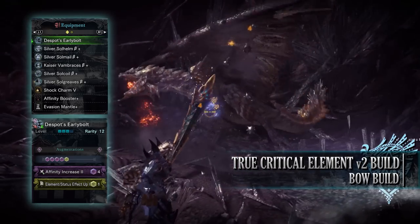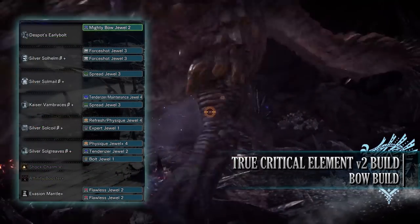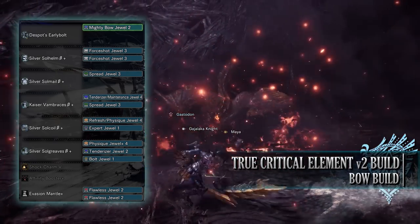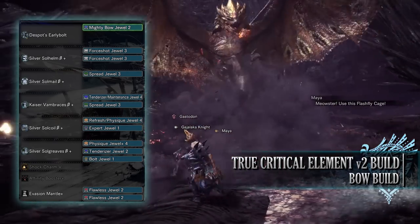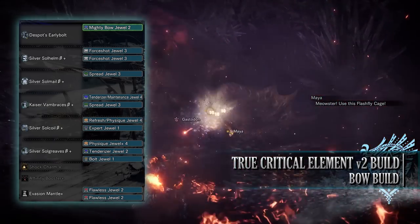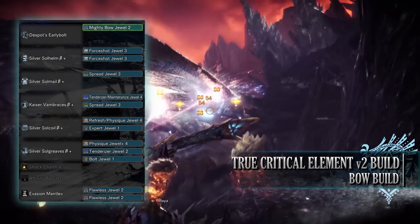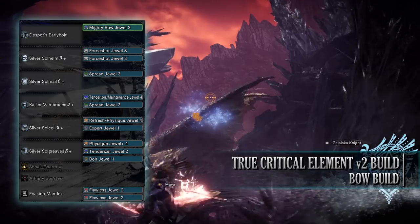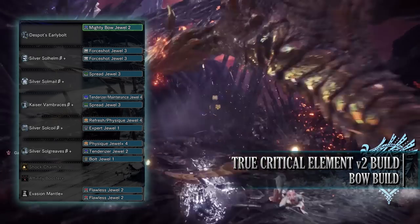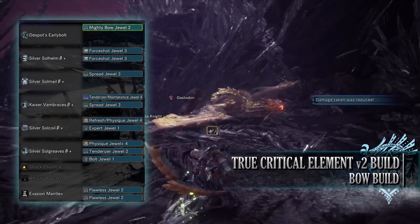For augmentations I've gone for an Affinity Increase and Elemental Effect Up. For the jewels — again a jewel hungry build — I've gone for the Mighty Bow Jewel for Bow Charge Plus, 4 Shot Jewels to max out Normal Shot, Spread Jewels for maxed out Power Shot, Tenderizer Jewels for Weakness Exploit — one came with a byproduct Maintenance Jewel for Tool Specialist — Physique Jewels for Constitution — one came with a byproduct Refresh Jewel for Stamina Surge — an Expert Jewel for extra affinity, and finally a Bolt Jewel to max out Thunder Attack. Remember to replace this to match whatever element you are using.